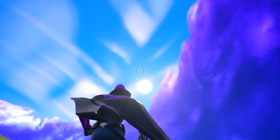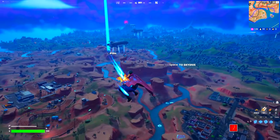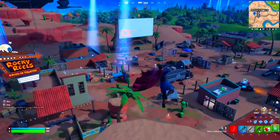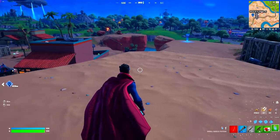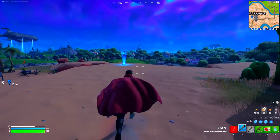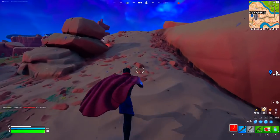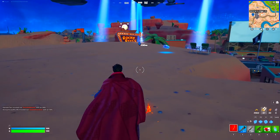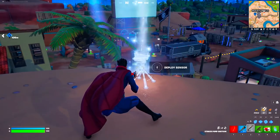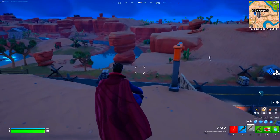Follow this video step by step if you want to unlock the secret rewards right now. You have to drop in at this exact place where I'm dropping in. So once you arrive at Rocky Reels, you have to go exactly where I'm going. As you can see, there is actually gonna be something glowing over here. Go ahead to this exact place and interact with it. Then go to this next location — there is something glowing right now, which is gonna be super sparkly. Go ahead and deploy this sensor just like this. One out of three completed.